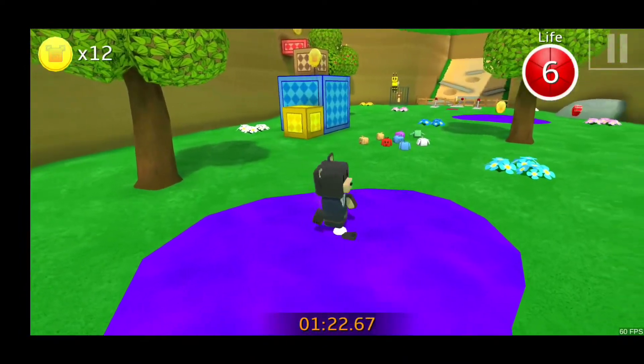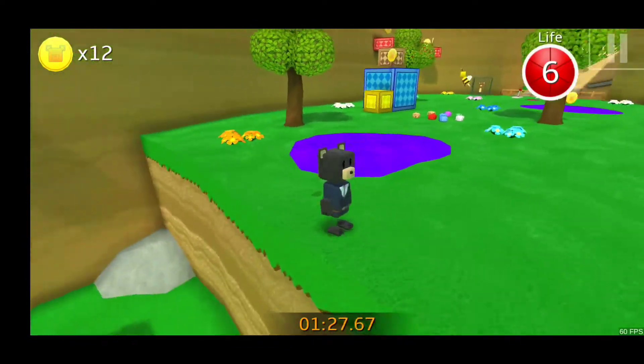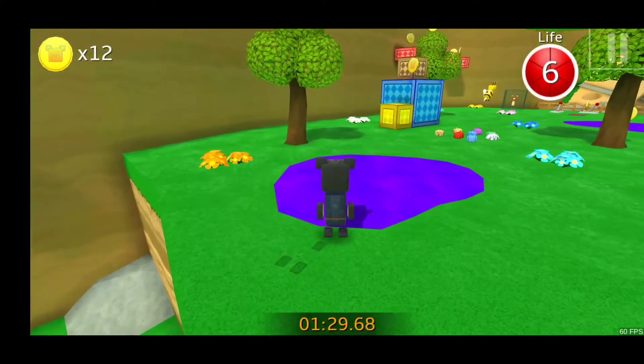When walking or trying to jump in Purple Honey, you will be slowed down quite considerably. But you can simply double jump, dive, or long jump to stop being slowed down.